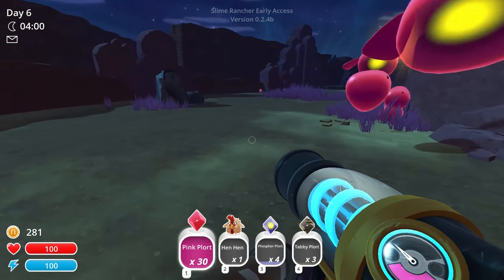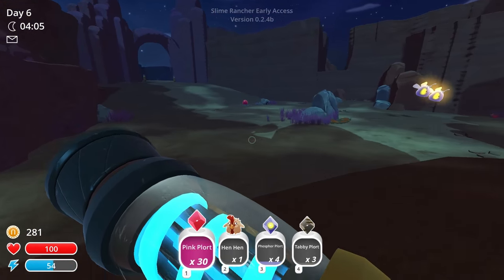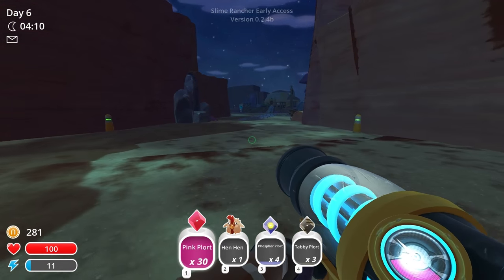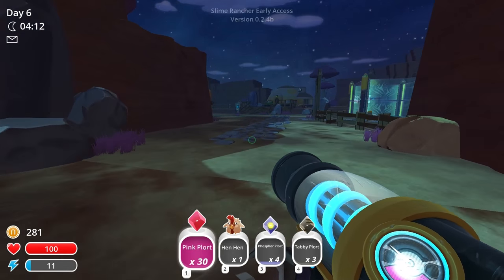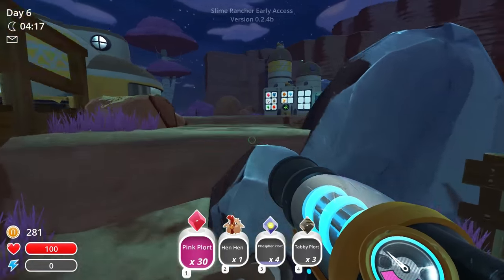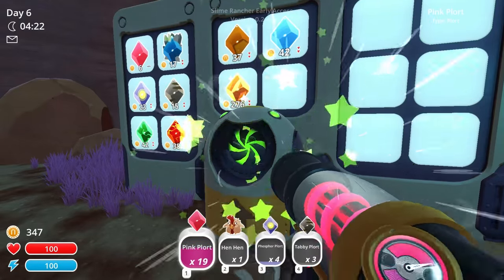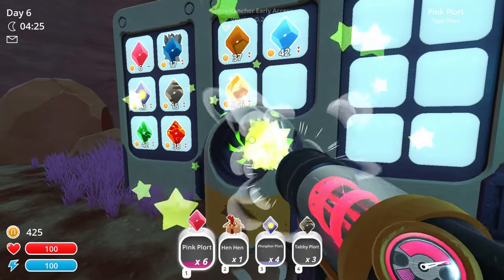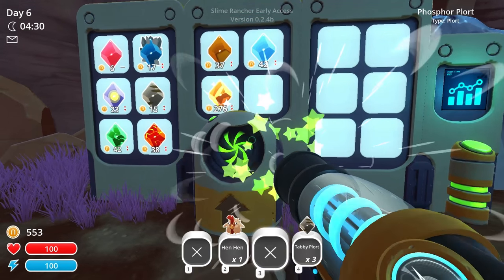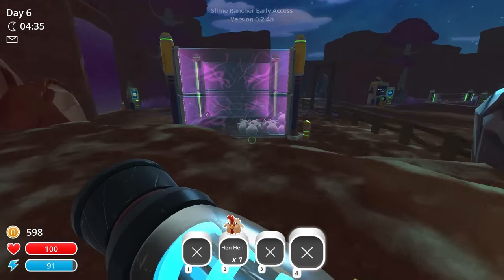What I'll do between episodes is hopefully work on getting the chickens grown up — though I think they just do it on their own — so that I can go and feed them to that tabby Gordo. Trying to get the lingo correct too, because that's important. We've got to get that key. These are only worth six, but I got more money out of carrying 30 of those than if I had carried one of the rock plorts.